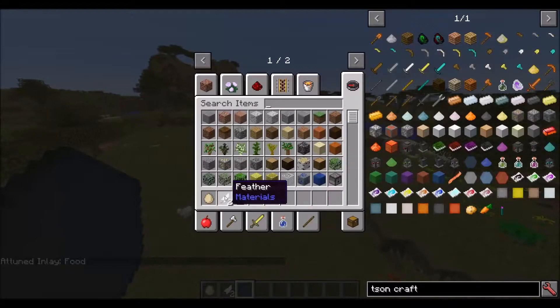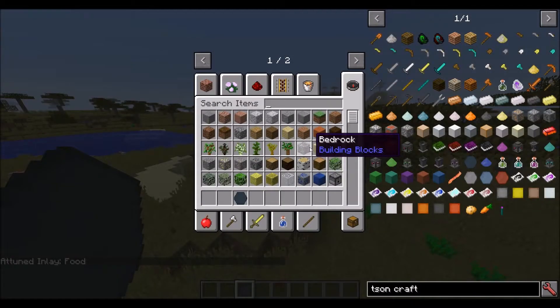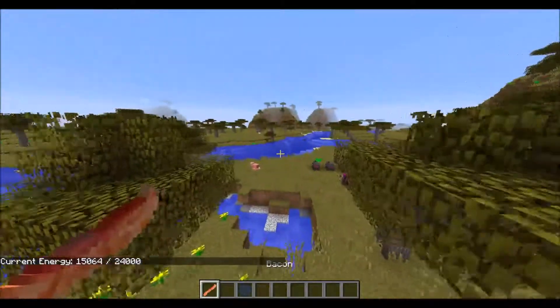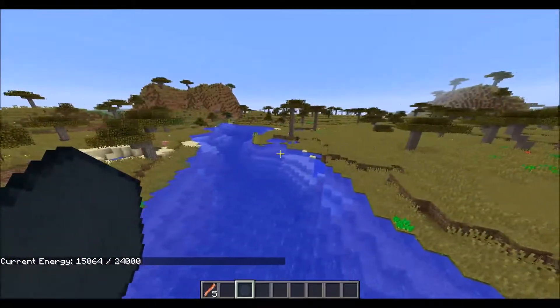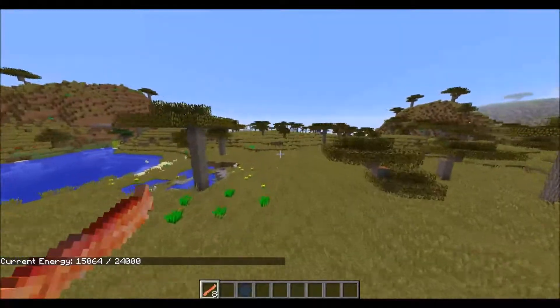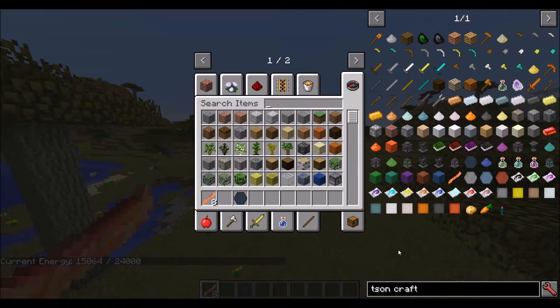And we have food. You guys may remember there used to be cave jelly in this - well there isn't anymore. Instead, the food inlay just makes bacon. That's right - bacon is in the mod. It's about as good as it used to be. You can't craft it anymore, but instead you make it using the runestones. So that's how that is.